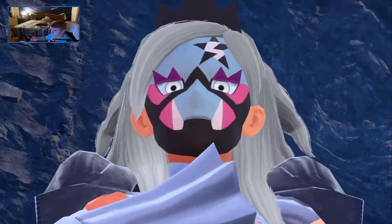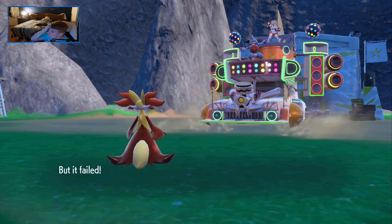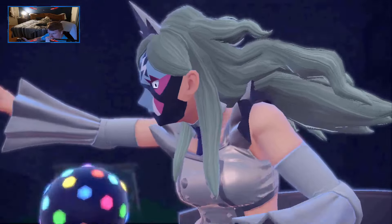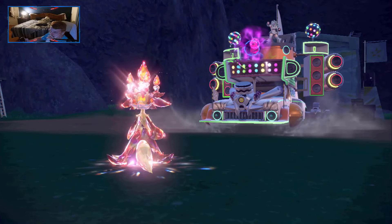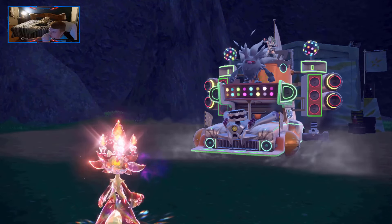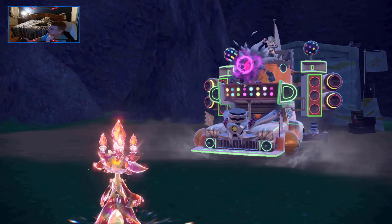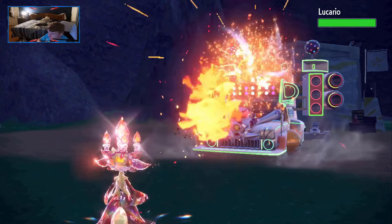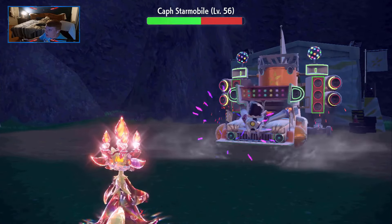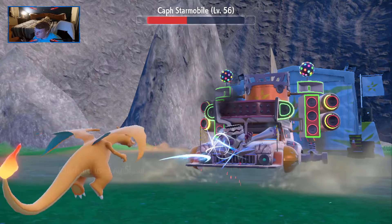We still have more Team Star action as we now face Eri. Her Fighting types are fierce, but we have Delphox leading the charge. She begins with Toxicroak and I use Will-O-Wisp to burn it, then Terrify her while taking a Sucker Punch, and retaliate with a quad-effective Psychic. Her next Pokemon Passimian gets nuked with another Psychic. I do outspeed her Annihilape, hit it with a Psychic leaving it at about 25%, but it fires off a Close Combat. I finish it off the following turn, bringing out her Lucario — which falls to a Terrifier Flamethrower. With only the Starmobile left, I get a Psychic off then say farewell to Delphox. I go into Charizard who cleans up the battle with Air Slash.